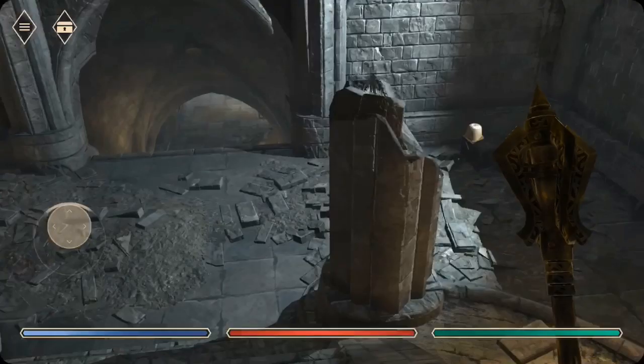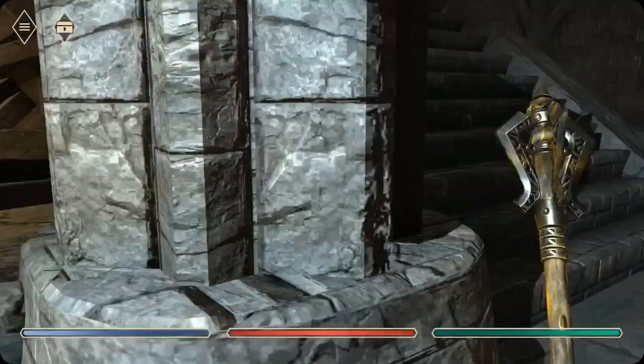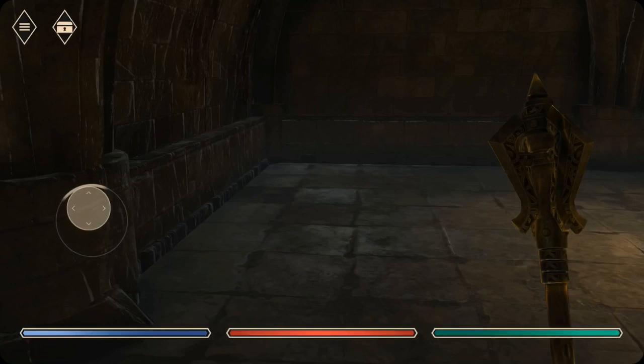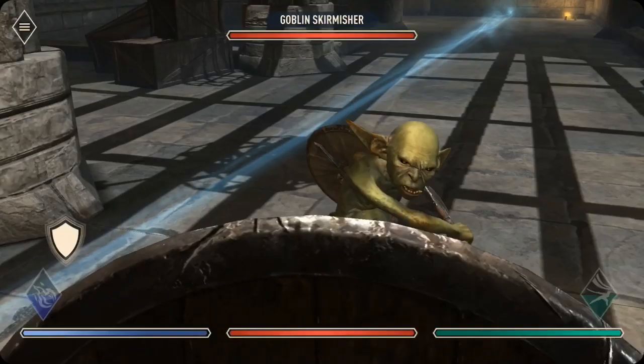This place looks familiar too — I think this is the old place. Seems like they reuse a lot of locations. Maybe they don't have a lot of locations yet. If this is the one, this is the one where we missed the secret — so it might still be here somewhere. Come here, goblin. That mace is amazing.